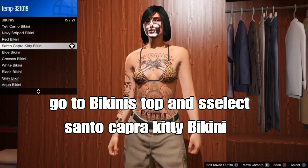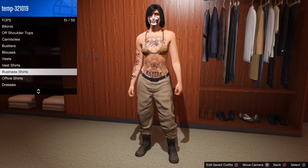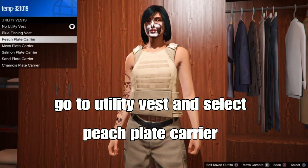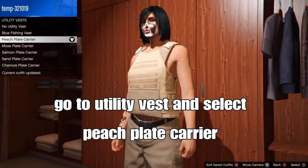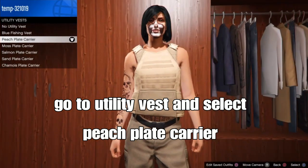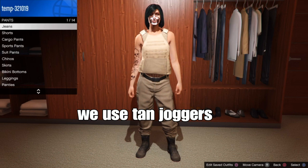Next step is simple: back out, stay on tops, and from here go down to utility — it should be the second to the last one at the clothing store. Select the peach plank carrying vest. After that, for pants, we are using the Titan Joggers for this outfit.